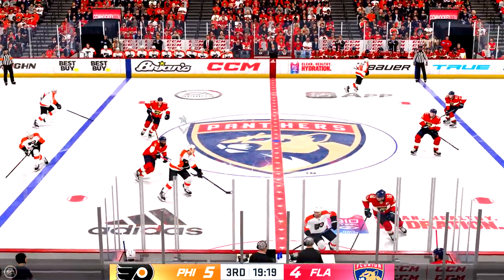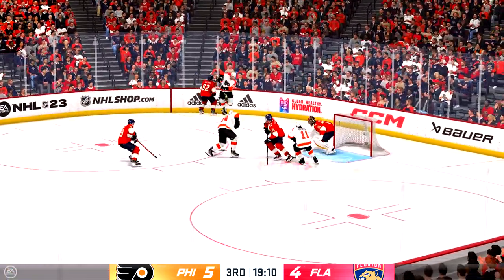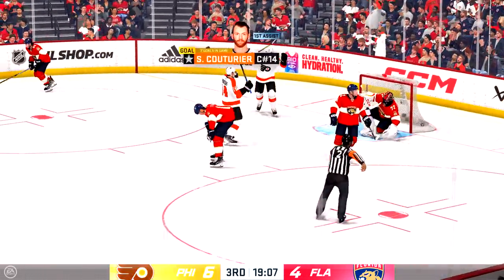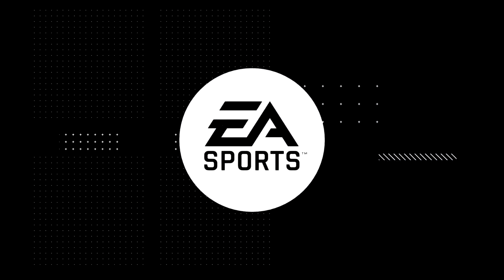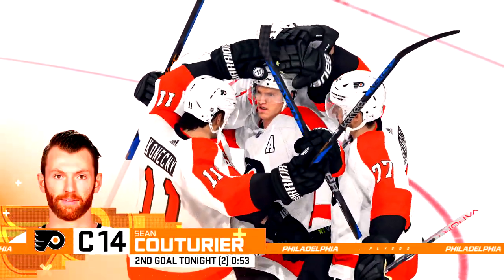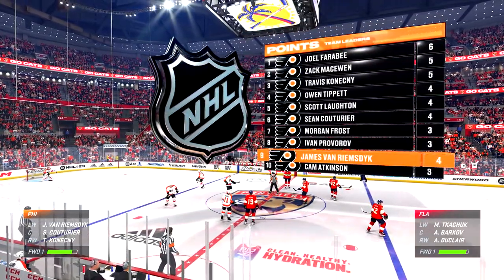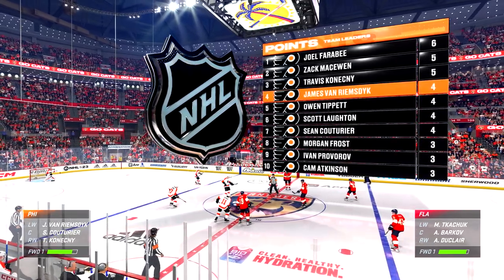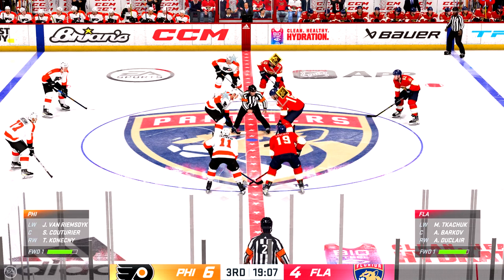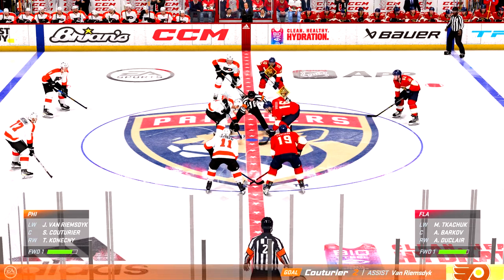Puck grabbed by Couturier. Tries to feed it over to Van Riemsdyk. Looking to make something happen in the offensive zone. Barkov — his second of the game! Here's a little math for you, James: one's good, two's better. He finishes off this opportunity, and now it's a great night. The Flyers have found the start that they wanted here in this third period. Another big goal — couldn't draw it up any better. They come into the period with a one-goal lead, they're aggressive, they get on top of the puck. Now they lead by a pair.